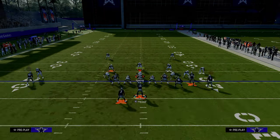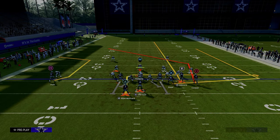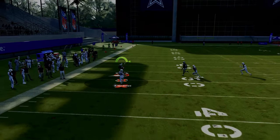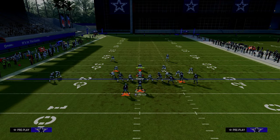One more underrated setup I don't see many people talking about: streak the slot receiver, drag the solo wide receiver, and wheel the running back. This is really good against both man and zone — it's a high low in the middle of the field between the post and the drag, with wheel routes on the outsides to provide options against zone coverage. If you get man coverage, look to your running back on the wheel route — very good against basic vanilla man coverage.